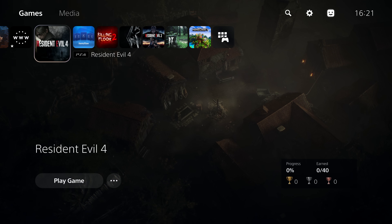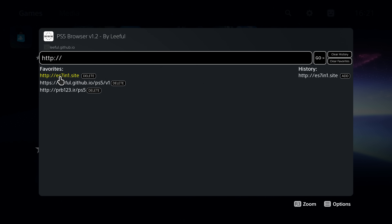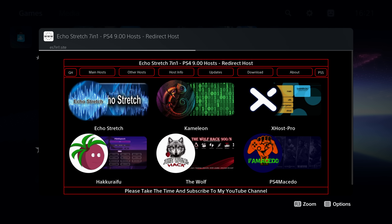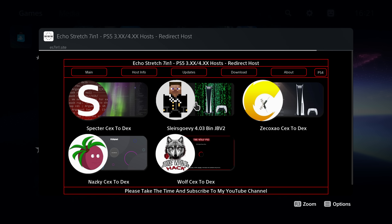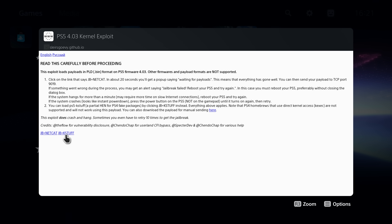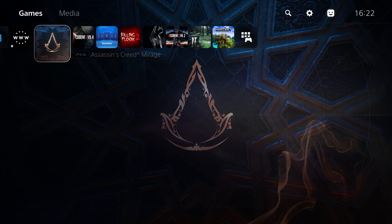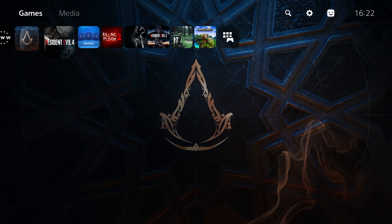That's how I got Assassin's Creed and Resident Evil 4 running. In order to do this, first we need to load the exploit. We're going to head to the internet browser and go over to es7in1.site, then go to PS5 and select Slayer's Gov 4.03 bin — the Slayer's Gov exploit. Select that option and load the option for jailbreak plus kernel stuff for kexec stuff. Let it run the exploit and once you get 'PS5 kexec stuff successfully loaded,' you can press the PS button to close the browser and launch your PS4 fake packages.